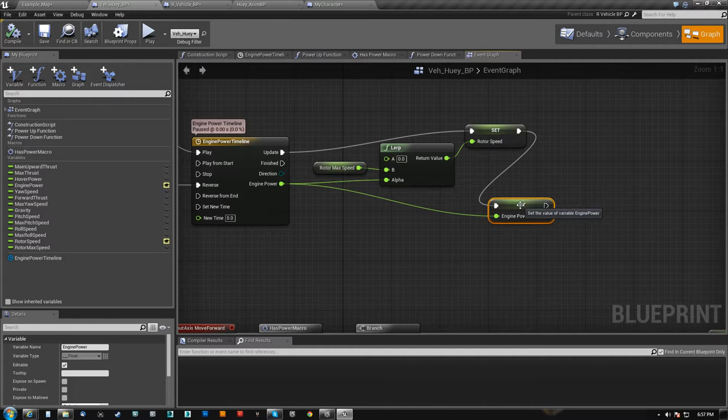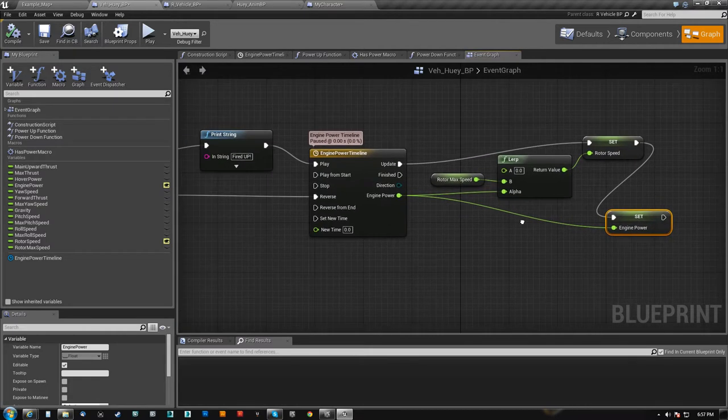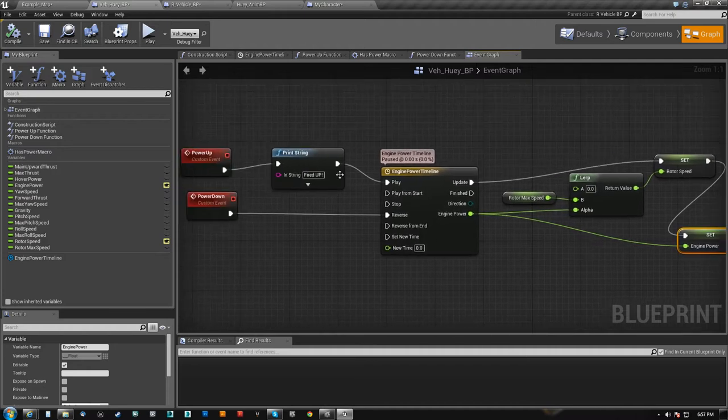You can basically say, hey, is it 1? Okay, then false. If it is 0, true — or vice versa, or whatever you want to do it. So that's how I'm doing the power-up. That gets ran first.